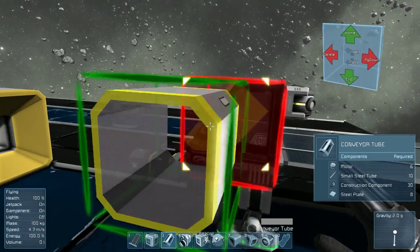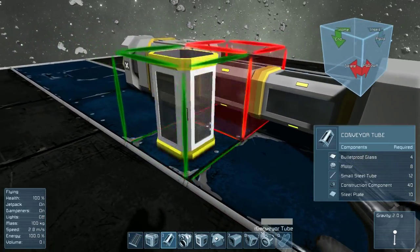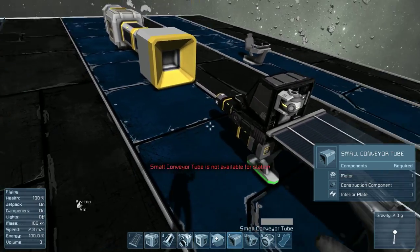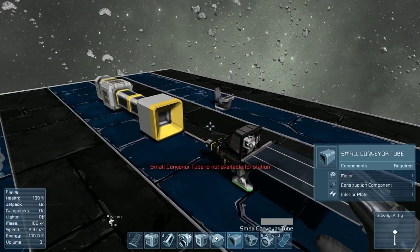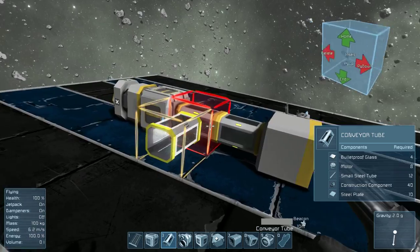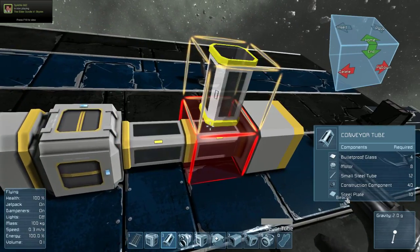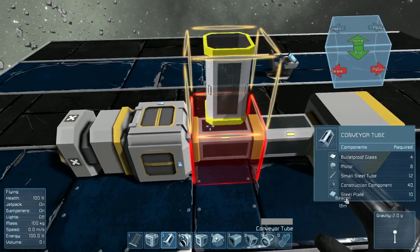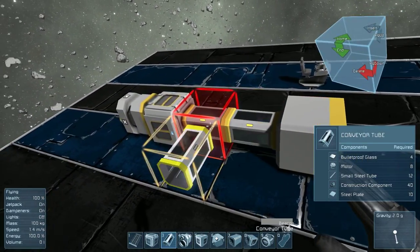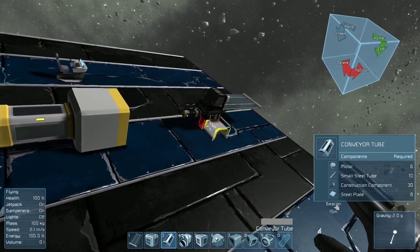You can use large conveyor tubes on small ships — I wouldn't recommend it, I really don't know why you would want to. You can use small and large on small ships, but you can only use large conveyor tubes on large ships. That's a little bit unrealistic because you should be able to put both on. Maybe they set it up so that the large conveyor tubes work more effectively, which I guess in a way wouldn't make any sense, because conveyor tubes don't work exactly how you would think.